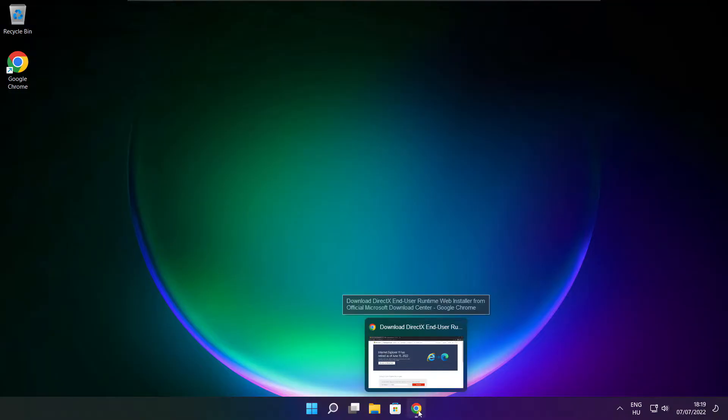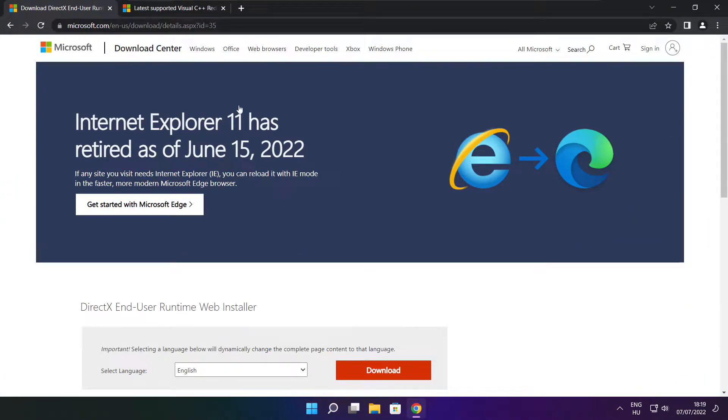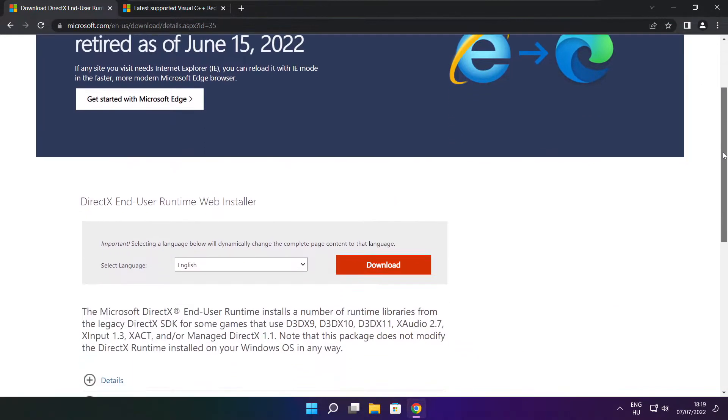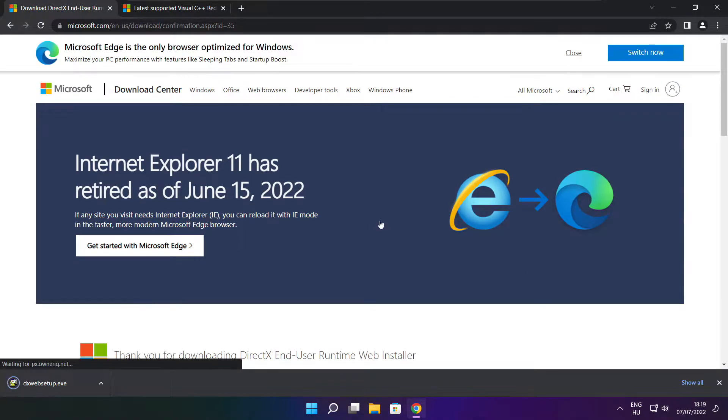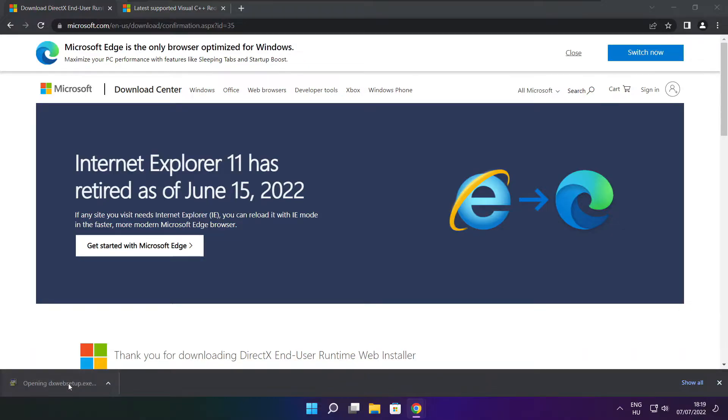Open internet browser. Go to the website link in the description. Click download. Install downloaded file.